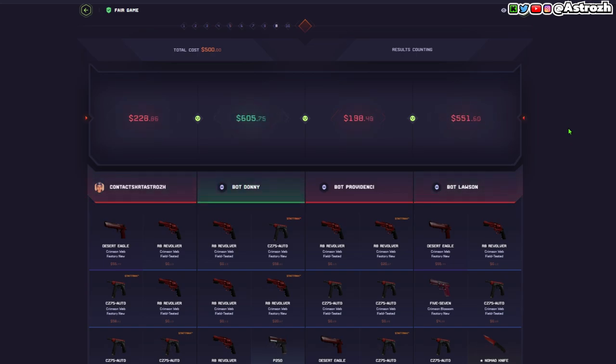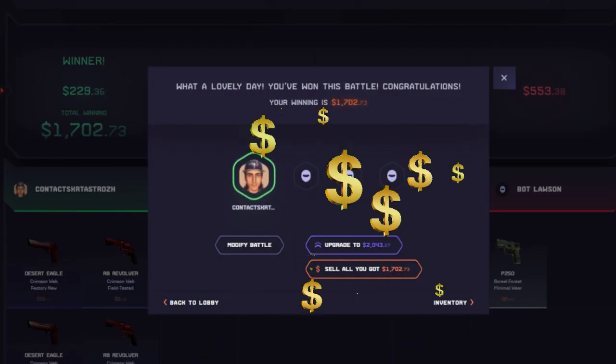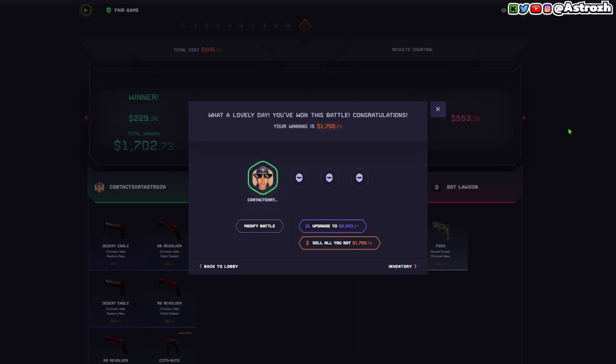They pulled 55 — nice, nice, nice! Let's go baby, $1,702! One thousand seven hundred and two dollars coming off our first battle — $500 into $1,700. All right, now we're gonna run it back but a little bit more riskier.